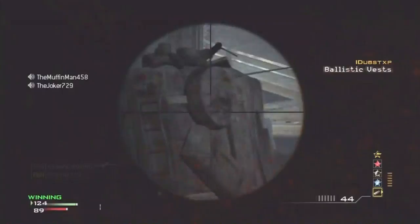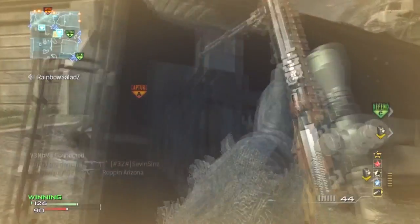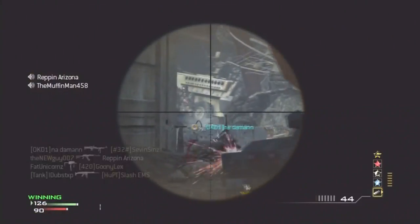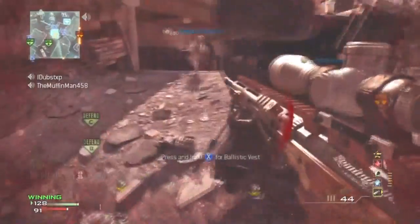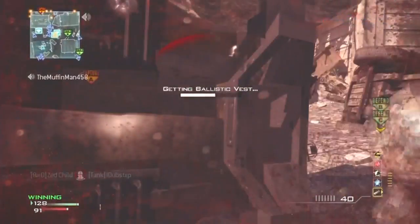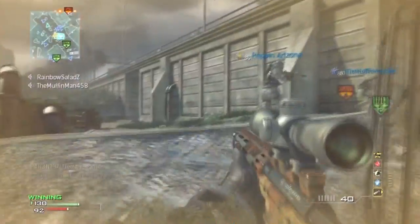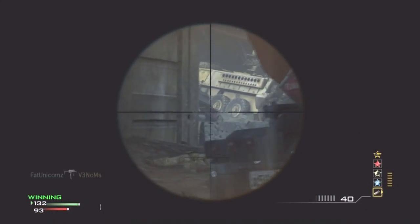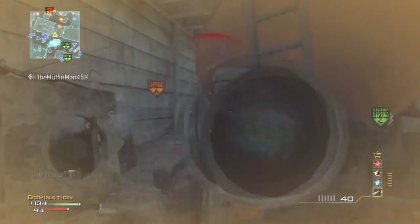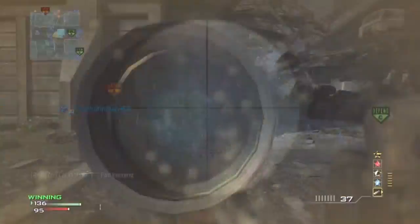In MW2 and MW3 the sniping was very good. At first I thought I didn't like it, but when you do it yourself it's tons of fun. If you're running around with an MP7 and get hit by a quick scope, you'll think it's overpowered. But then you pull out a sniper yourself and realize at close range it's not the best — same with shotguns. When the enemy uses them they seem overpowered; when you use them they seem underpowered. Those are weapons that can kill you in an instant — one-shot kills.